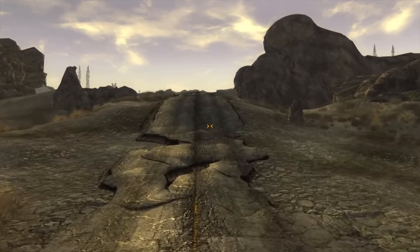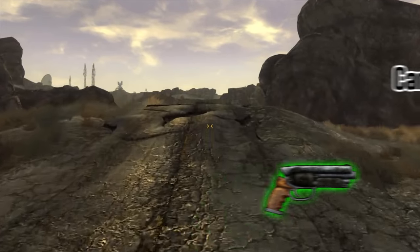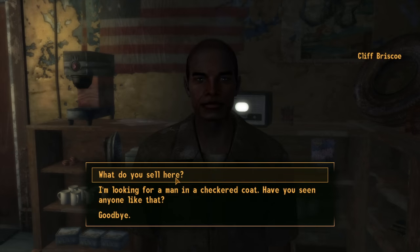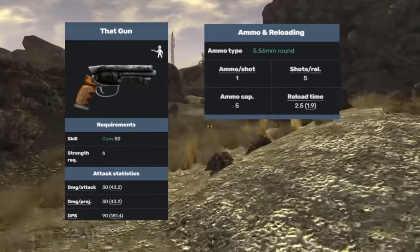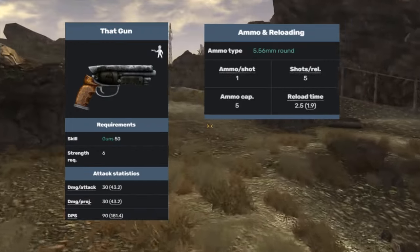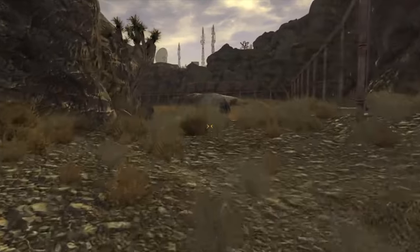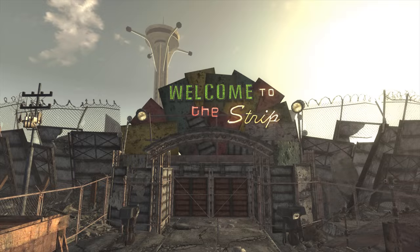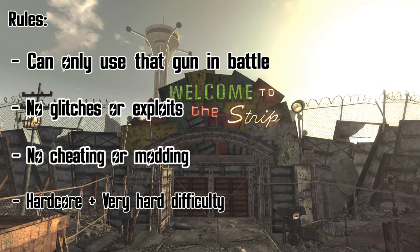Today's the day we ask: can you beat Fallout New Vegas with That Gun? That Gun is available in Novak from Cliff inside the dinosaur shop. It's a 5.56mm caliber gun with five rounds per magazine and increased crit chance — quite the beast. 5.56 ammo is very common so the early game will be fairly decent. The rules: we may only use That Gun as a weapon, no glitch exploits, no cheating or modding, and we're playing on Very Hard difficulty with Hardcore enabled.